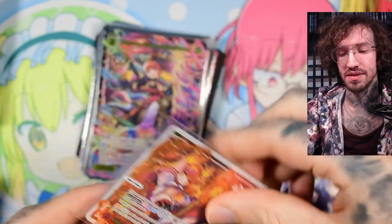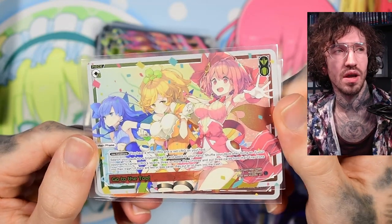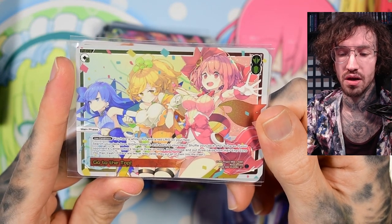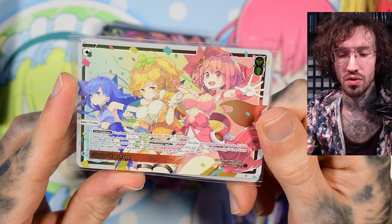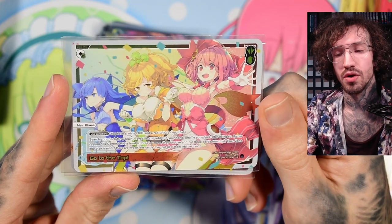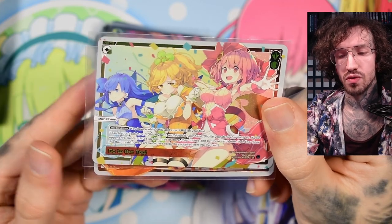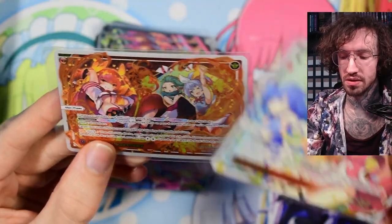Let's talk about the pieces. The first is 'Go to the Top,' which costs three anna — pretty expensive. The use condition requires a white LRIG and a red LRIG on your field. You search your deck for a signi, reveal it, and add it to your hand. If your opponent's center LRIG is level three or more, they choose and put three cards from the inner zone into their trash. It's not a bad card, but I replaced it — you want to use anna for other things, and I found a better piece.